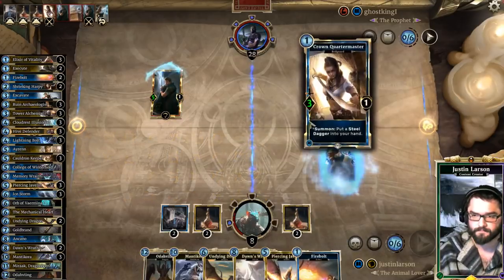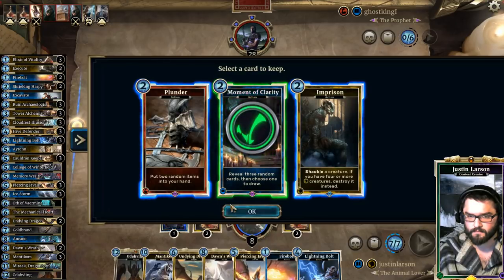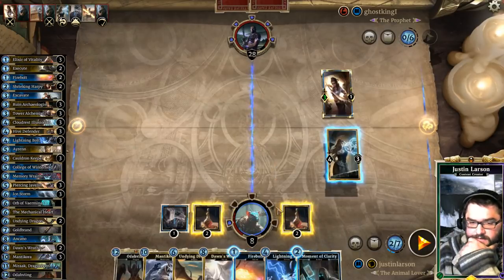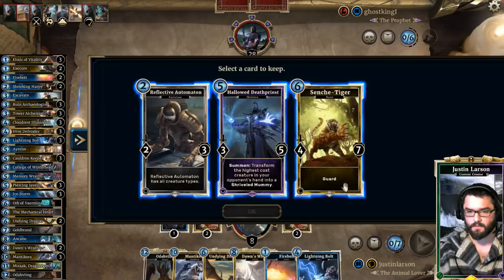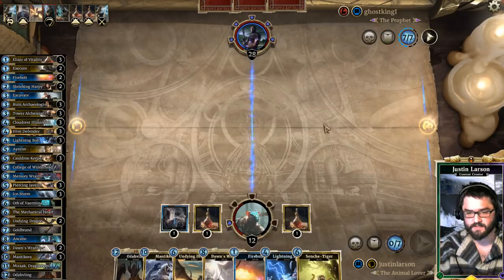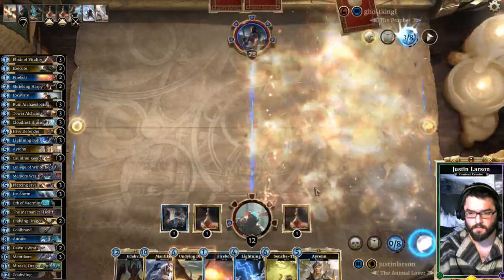A little distraction might feel useful. We have to Javelin that. Do I Firebolt this or do I swing? I have a Dawn's Wrath available for next turn, so — Cinch Tiger, gain some life, swing. I definitely took some unnecessary damage there. The only play is Dawn's Wrath, just pass the turn.